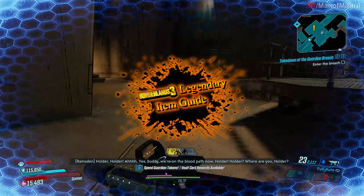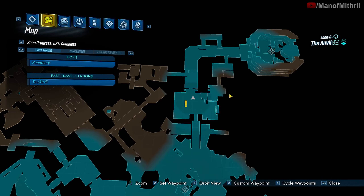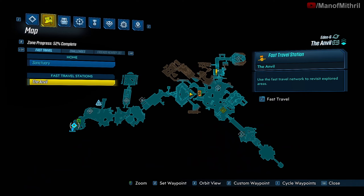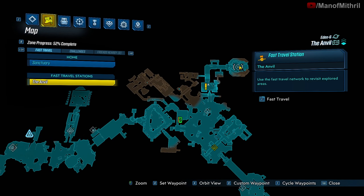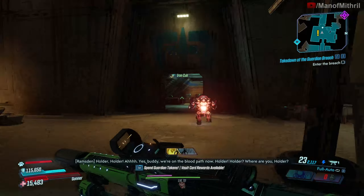All right guys, this is Mithril back with another Borderlands item guide video, and today I'm here on Eden-6 at The Anvil. Normally you spawn all the way over here and have to run all the way through to where the Sky Bullies are, but luckily there is a save station right here.